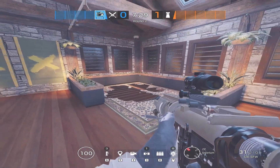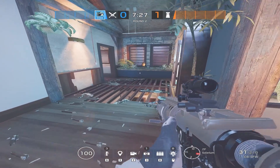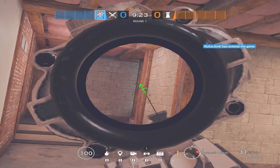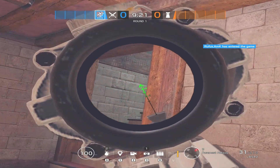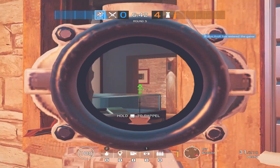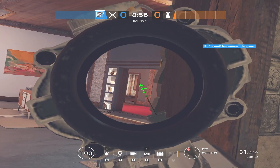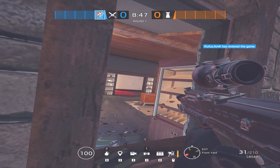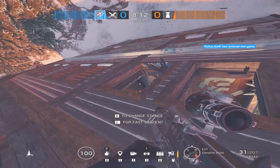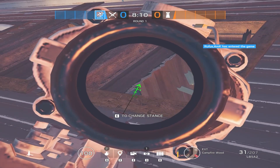This would mean that the defenders wouldn't be able to play there and you would be one step closer to getting the control you need. Now to actually take this control, I suggest having someone enter through the basement and head up the west stairs. You can use the window in trophy and the windows at west main to push roamers and get a foothold into the first floor. You can also have someone rappel on the double windows early, as that prevents defenders from using those stairs.